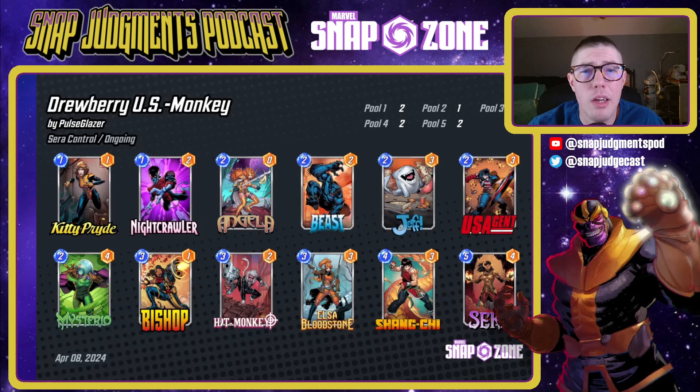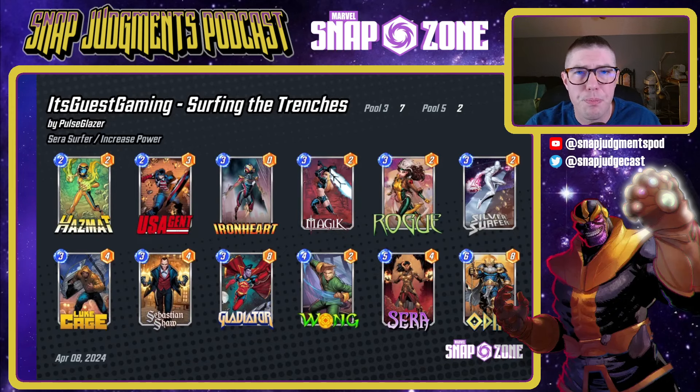The first community deck is Drewberry's US Monkey — a normal Hit Monkey deck looking to play lots of cards on the final turn and boost up Hit Monkey as much as possible. The notable thing here is there are only two cards in the deck affected by US Agent: Shang-Chi and Silver Surfer. You play around those two and hopefully boost up one of your lanes with US Agent, then take down one of your opponent's lanes with Shang-Chi. Angela gets a great boost now, and Bishop is also another great card to add a lot of power.